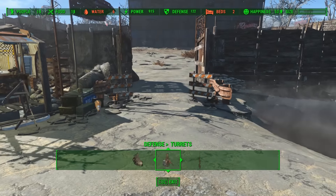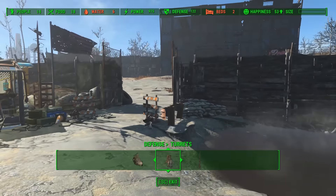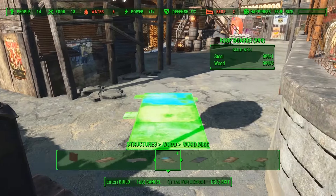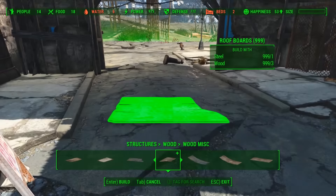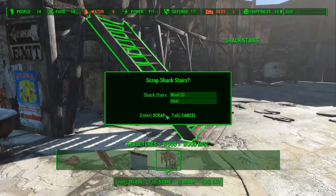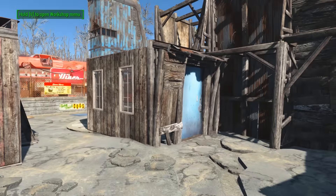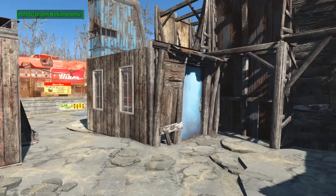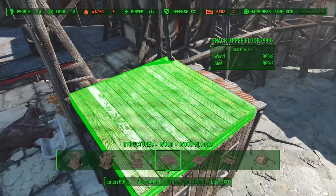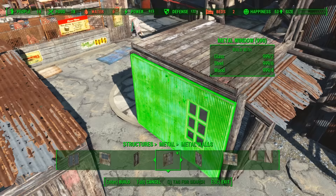The ground around the settlement looked kind of boring and clean — it just didn't really go with the whole look and feel of the settlement. So I placed down some roof boards and even a shack bridge that I sunk into the ground just to clutter up the place and make it more like an apocalyptic setting. The ground is quite bumpy but it adds more detail and life to the place, and I think it worked out pretty good.